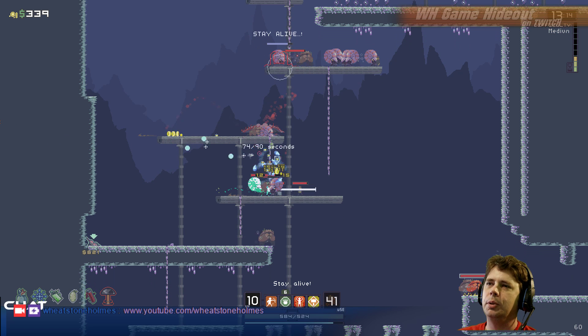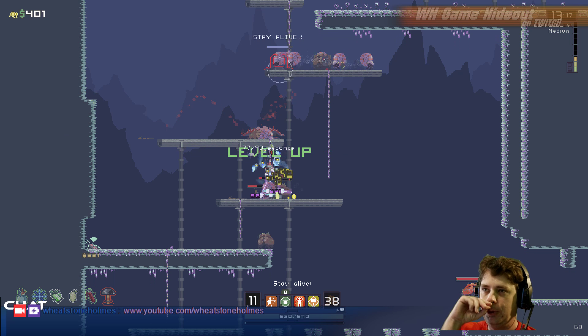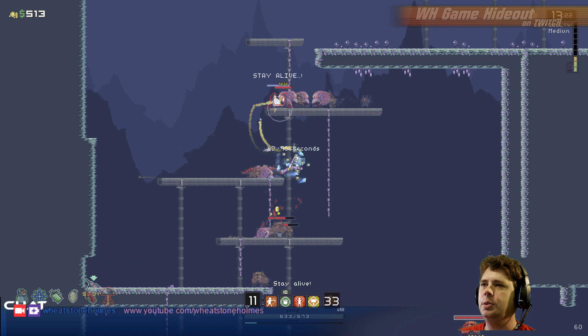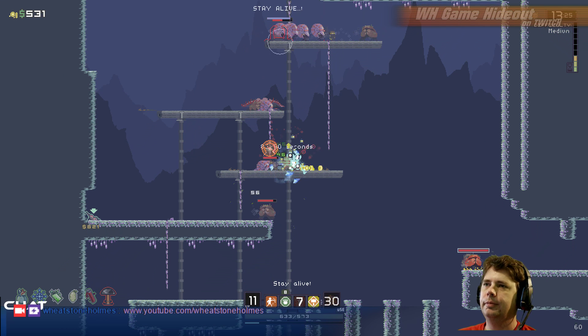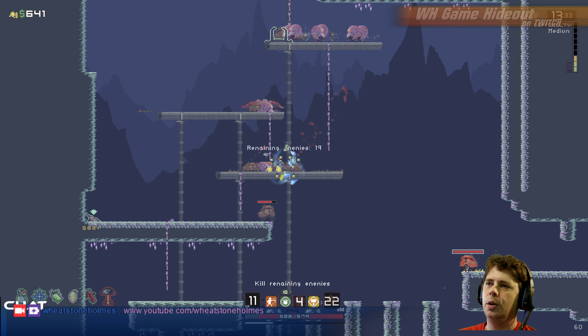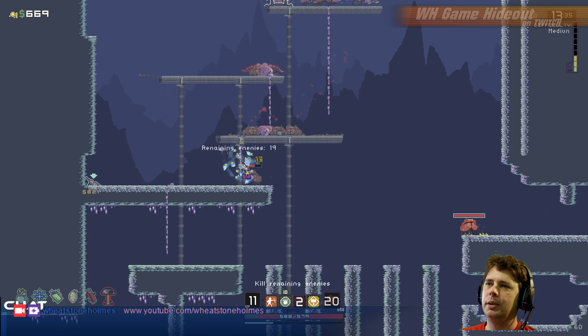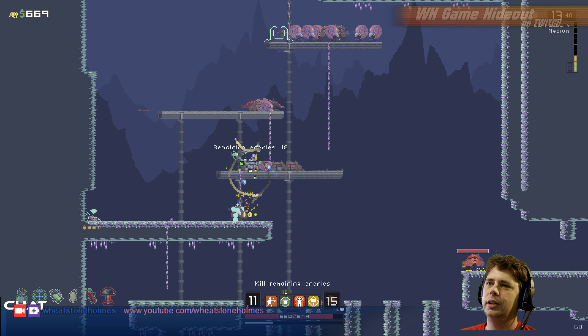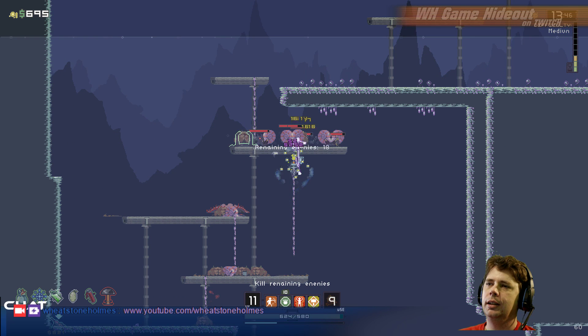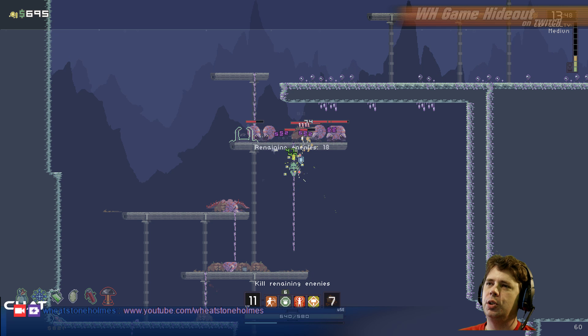You get all this built up and you can just ram into them and hit them with ice stuff and it's cool. I almost made it out of there without losing my shield. Look at all those drones I've built up — ten of them, I think that's the maximum. From here I can launch drones at these guys and it'll heal me at the same time.